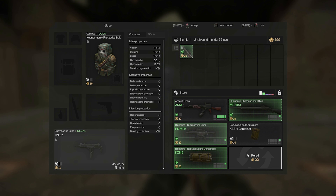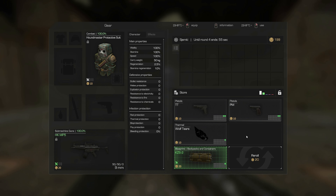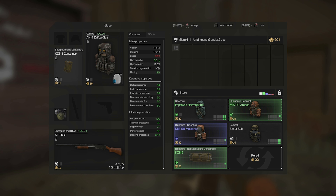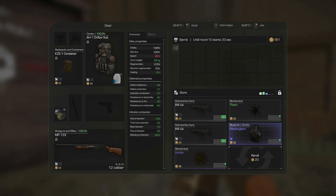By collecting three necessary blueprints, you can improve something of your gear, thereby obtaining new gear. You can view the improvement branches in the same place where the characteristics of your gear are displayed. At the beginning of each round, the store will be refreshed, providing new products.